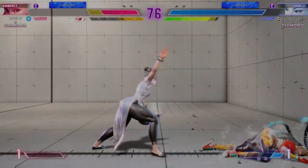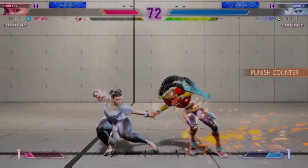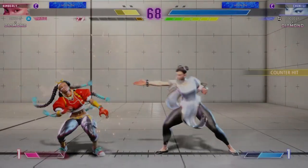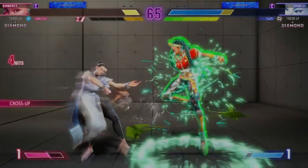A drive impact. Player One doesn't have a lot of drive gauge to play with — not a good thing. What's their game plan here at this critical stage? We are near the end of the round. Can either fighter pull a rabbit out of their hat?